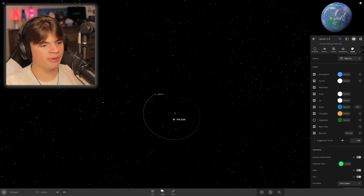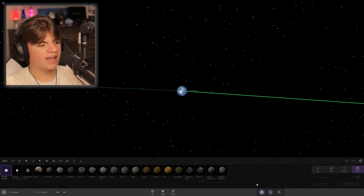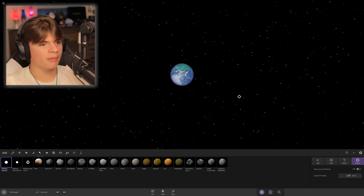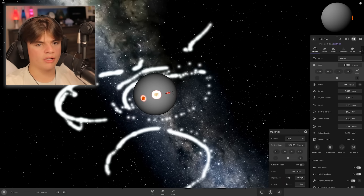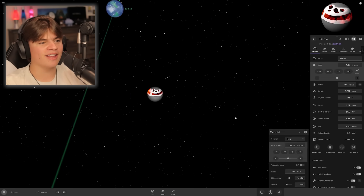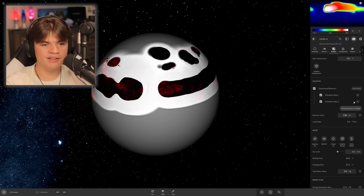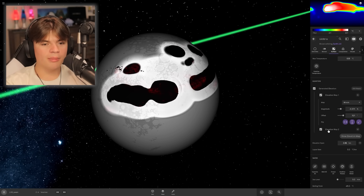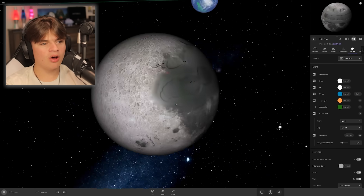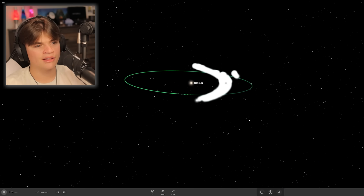We have a 66% chance of life on our Earth 2.0 — beautiful. The orbit is highly elliptical, probably because of all the things we threw at it. Now we need to add the Moon. Let's try to capture an asteroid. It's going to crash into Earth — okay, that's good for developing life. We need to make this a little bigger — mass is going up. Got it at exactly 1.00 Moon mass. Then we add the Moon's map to it — oh my gosh, it looks just like the Moon!